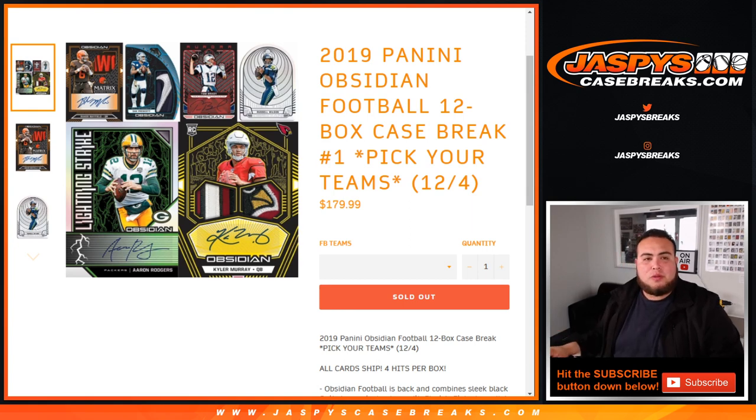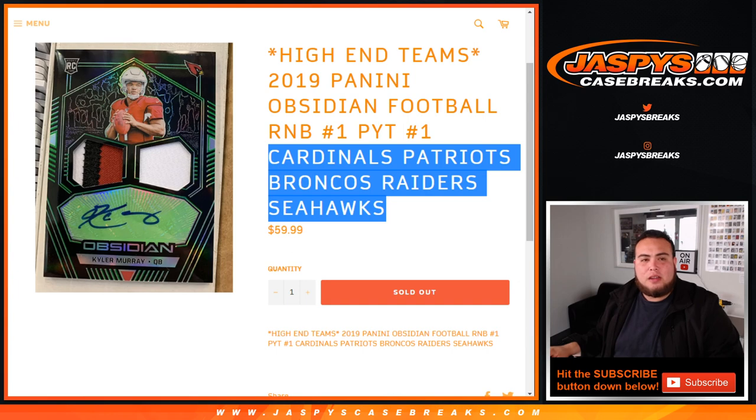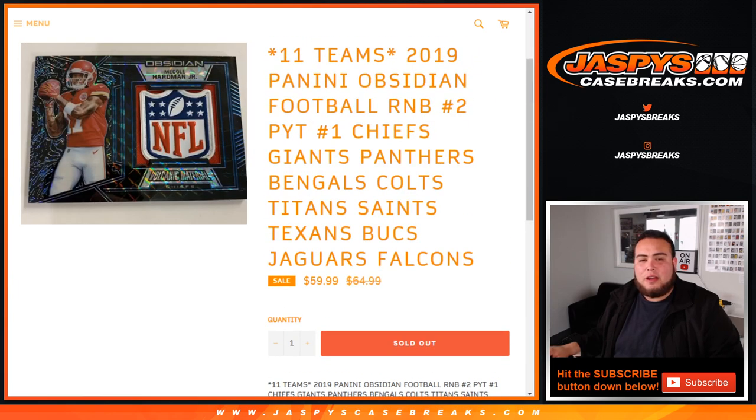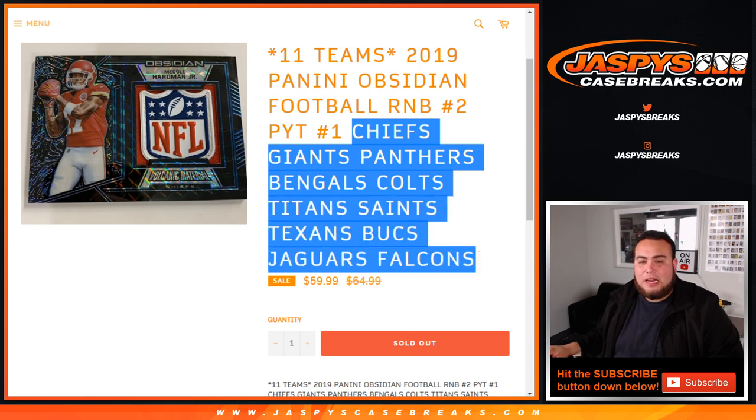We had two random number blocks we needed to sell out: the high-end teams including the Cardinals, Patriots, Broncos, Raiders, and Seahawks, and an 11-team random number block for great value, which had the Chiefs, Giants, Panthers, Bengals, Colts, Titans, Saints, Bucks, Jags, and Falcons.